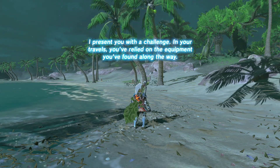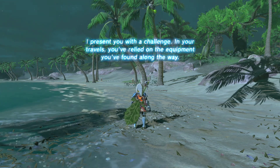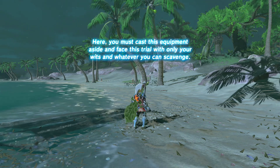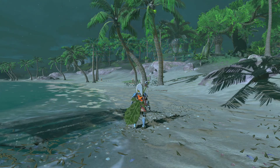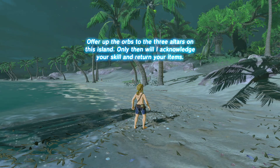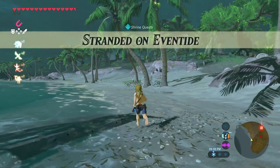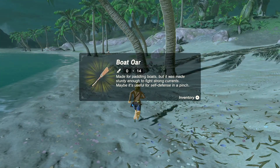A spirit presents a challenge: in your travels you relied on your equipment found along the way. You must cast your equipment aside and face this trial with only your wits and whatever you can scavenge. Oh my god, I'm naked! We have to offer up orbs to three altars on this island — only then will it acknowledge us. Alright, we're stranded on Eventide.